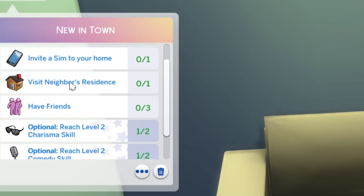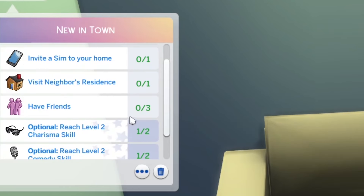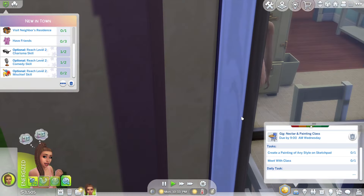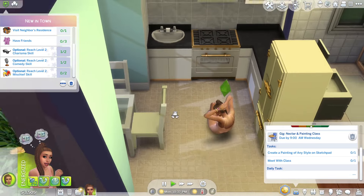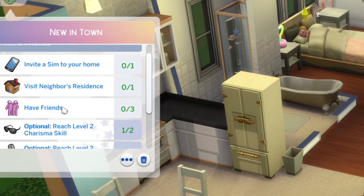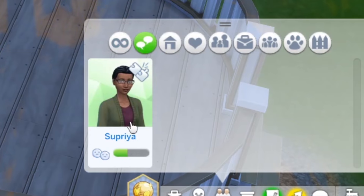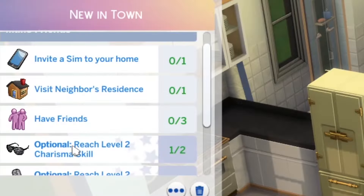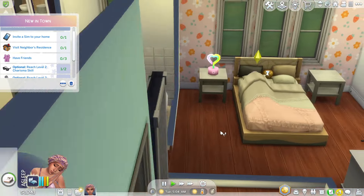I'm not a huge fan of the mischief skill — for kids they start painting the floor, and for adults they start sabotaging toilets. It says have three friends, and it just says you need to be able to track them in a friends panel. I have Supriya in my friends panel already but she's not counting — I don't know if that's because she's my gym trainer and gym trainers don't count. Supriya wants to go to Geek Con — that is a way to make friends.